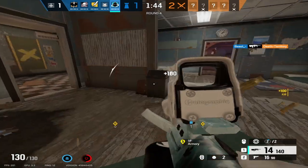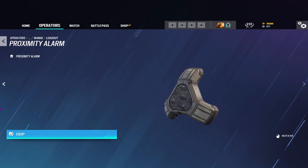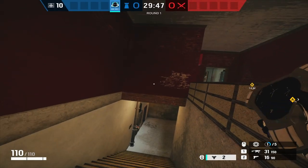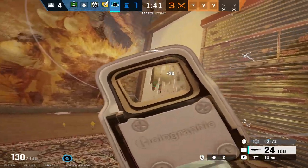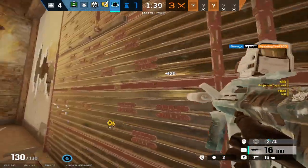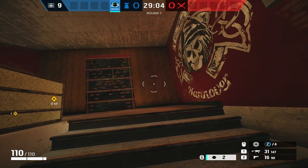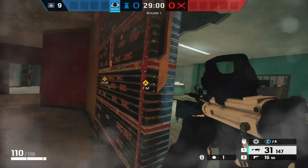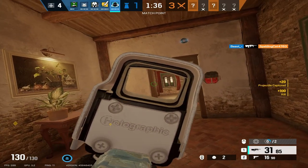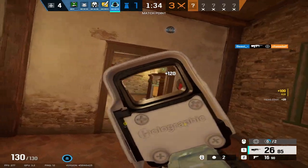Now to speak about Wamai's secondary gadgets. He has the option between proximity alarms and impact grenades. Prox alarms are probably the worst option in the game — they can provide some intel but really aren't great. Impact grenades, however, are quite strong; they allow you to make rotates for the team if needed, or help clear things like Osa shields from the attackers. Overall, I'll be giving his secondary gadgets a 7 out of 10. The impact grenades are kind of what is carrying him here, but I still think the rating is deserved.